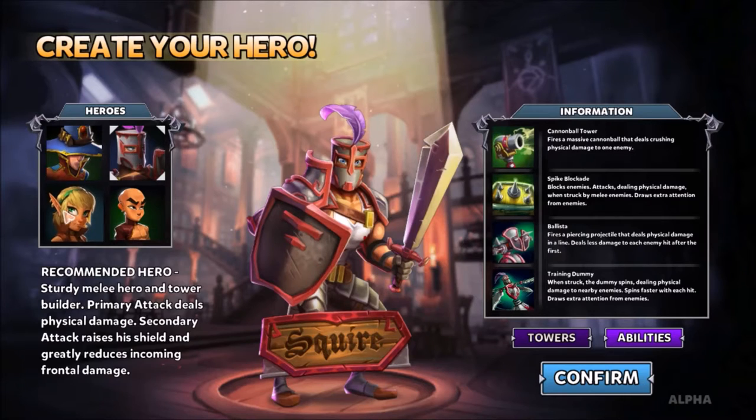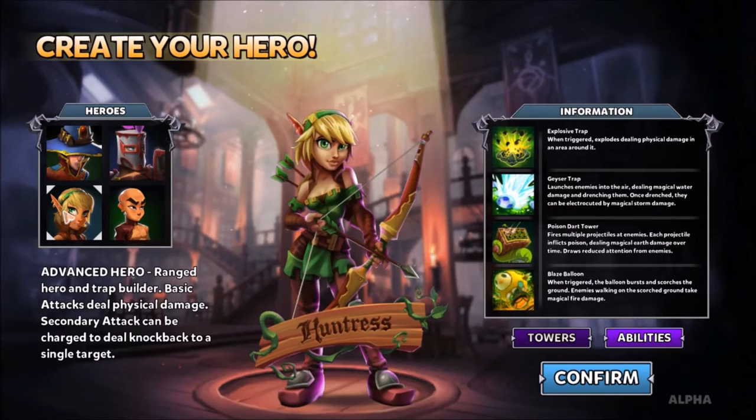The next two heroes can build towers, but they are much more difficult to solo maps. The Huntress, which right now is arguably one of the higher DPS classes in the game if you build for DPS, has different traps and a poison dart tower. A lot of fun — I really like playing the Huntress — but very difficult to solo with.